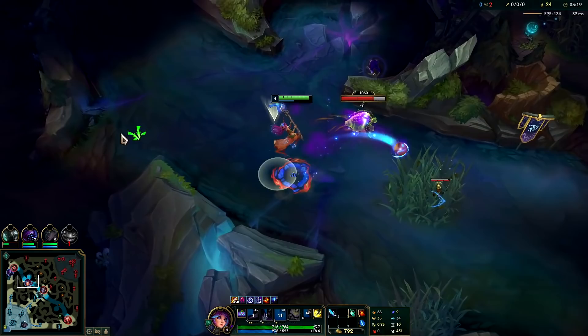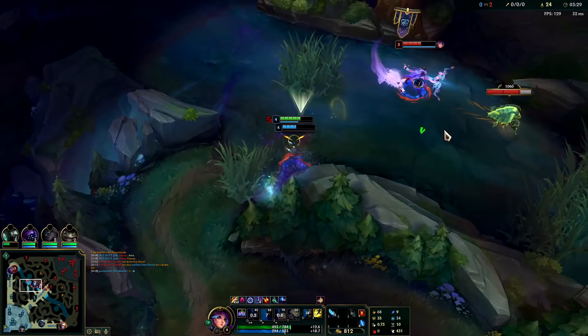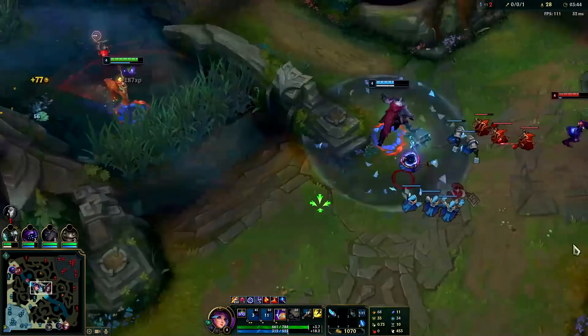Should be able to get to scuttle literally before it spawns in. She's dead — she overstayed badly. Her mid laner left and since I had depleted so much of her HP, she just needed to get out of there.